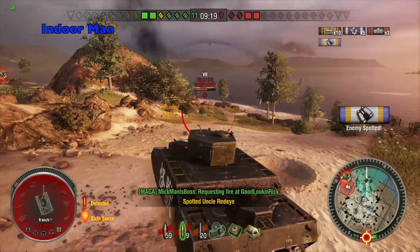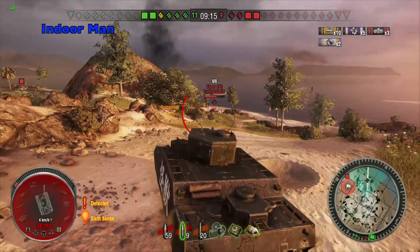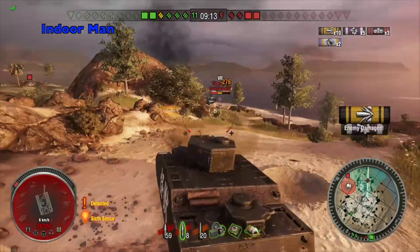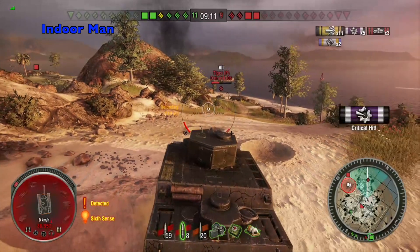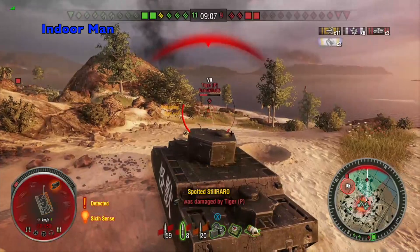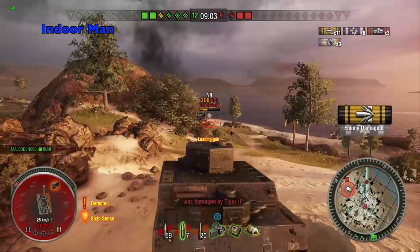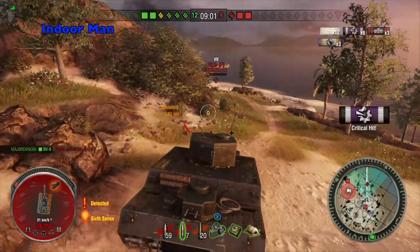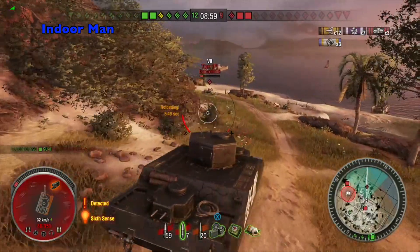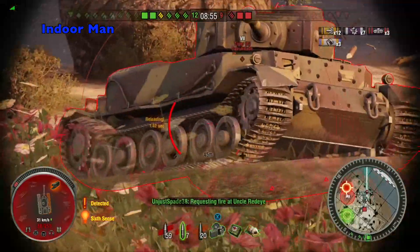I'm very fortunate here that the enemy Tiger P isn't able to penetrate my front armor. The lower area on this tank is quite strong, and the extra angling that being up on this hill provides for my flat armor up top is making it a little harder for him to penetrate. Now the enemy artillery has just snuck up behind me. If I turn to try to deal with him the Tiger P will surely be able to destroy me, so I'm taking the risk and charging the Tiger P.